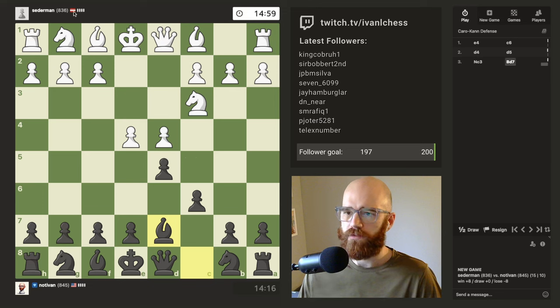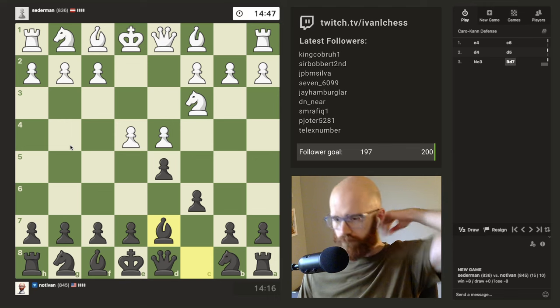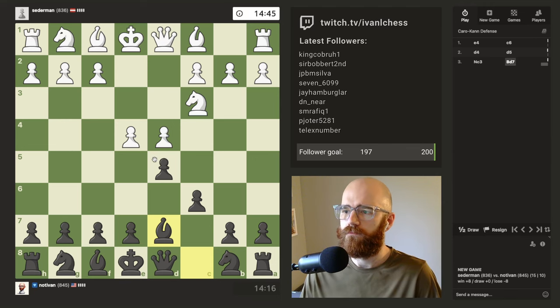Opponent's playing well so far. Oh, Austria — nice. Yeah, I don't see opponents play this sort of E4, D4, knight C3 idea against a Caro-Kann very often, so this is pretty new to me. How long did I spend on that? A minute? Not bad. Pretty exciting way to start the game. I need to go read up on what the response to this is.